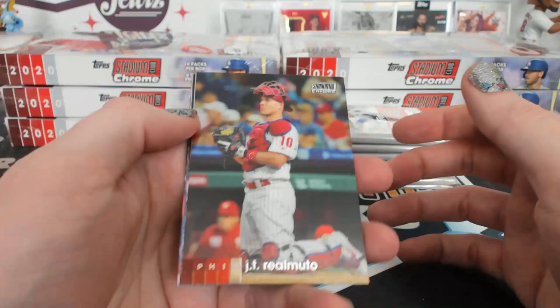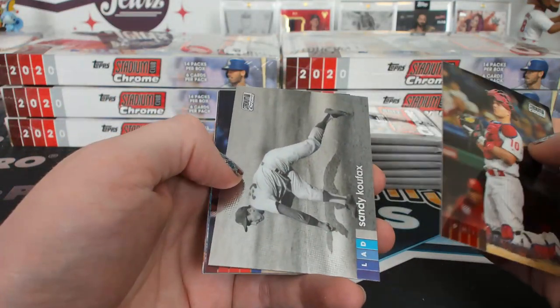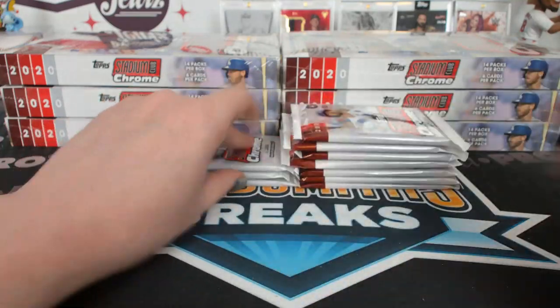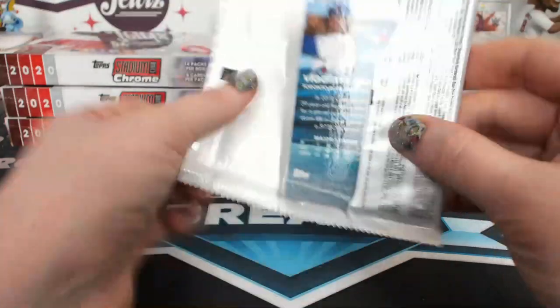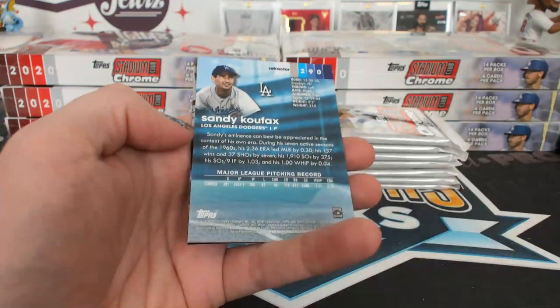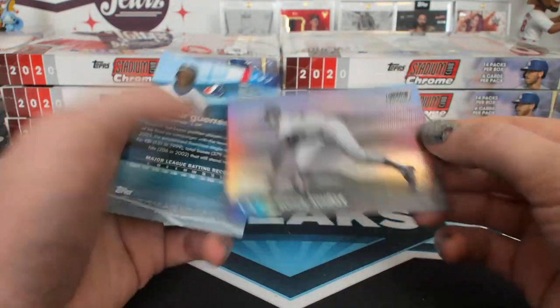That is a good image for the Bichette. They've definitely updated some of the images on these — some are the same. Walker Buehler BMT. It's still a 400-card set in Chrome. Koufax refractor — that's cool, it looks nice. Dodgers.